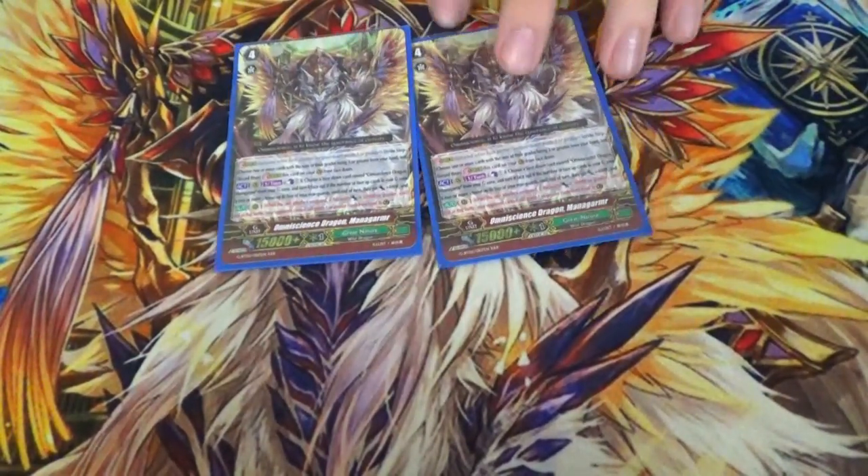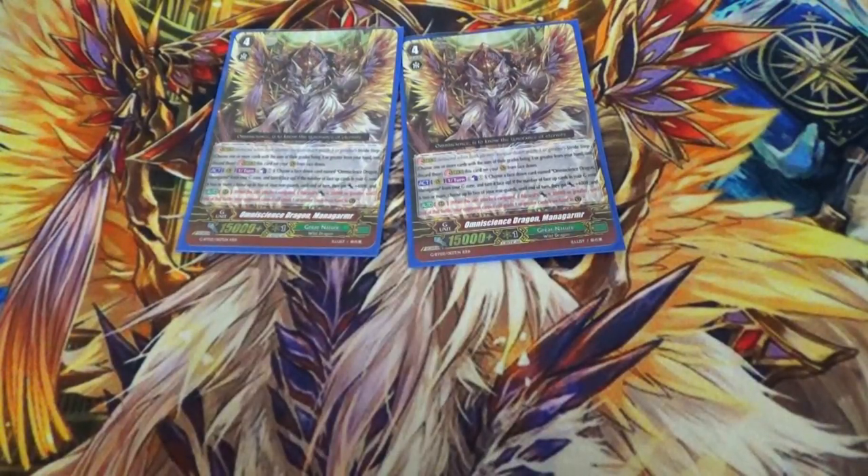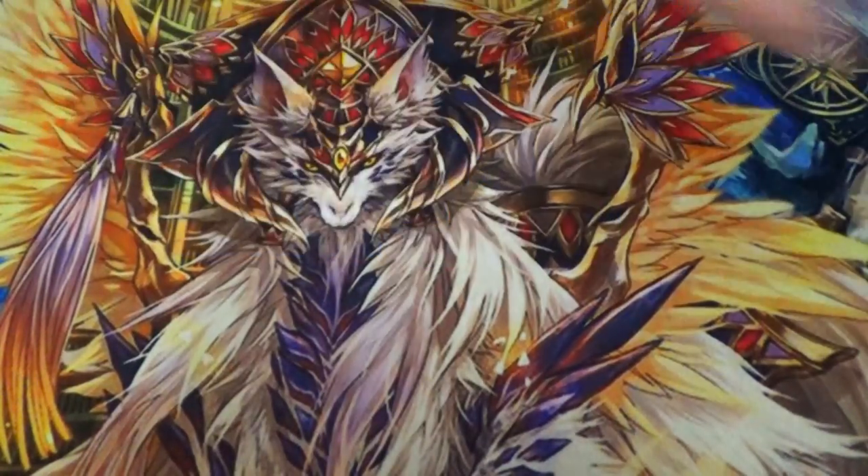Two copies of Mana Garm — similar reason, can be a finisher or a mid-game stride. Counterblast, flip a copy, pick two rearguards, give them 4k, and then red text when they attack. If they're 20k or more, your opponent can't guard with grade 1 or higher. He's more of a finisher than Big Belly.